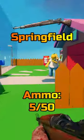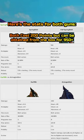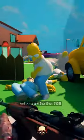Moving on to the Springfield: it also has five rounds in a mag with an additional 50 rounds in reserve, however non-upgraded it only deals 50 damage. Here are the Pack-a-Punch stats for the Springfield. Which one of these elite weapons do you think is better? Let me know in the comments.